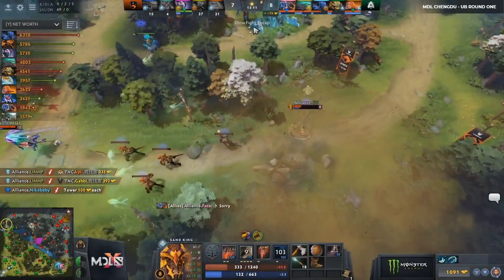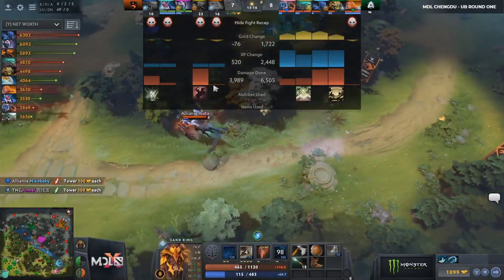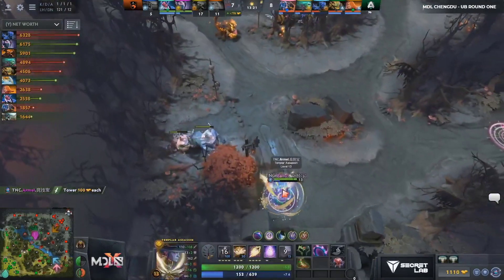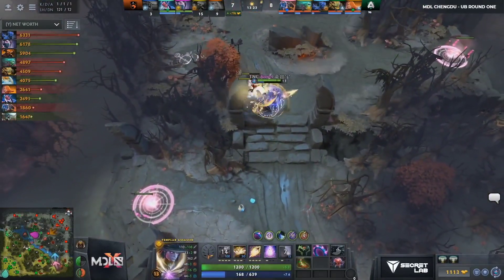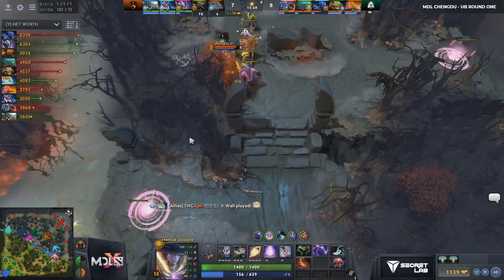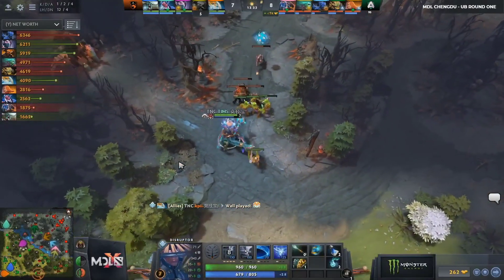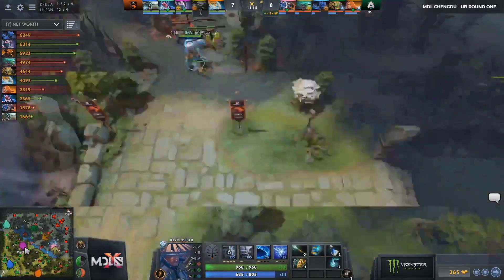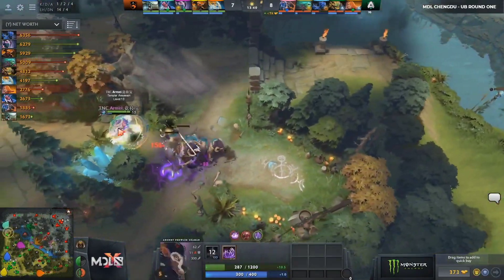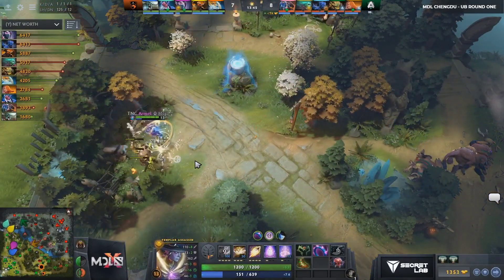Nikobaby TPing in. So many of these carry Night Stalkers, as you see, just stay in their safe lane until they finish Aghanim's Scepter. Alliance understand that with Song and Static Storm down, they are just way stronger than TNC. So Nikobaby's like, sure, I'll TP into this fight — comes with the Dark Ascension and helps clean up the fight. Meanwhile in the mid lane, Armel did take the tier one. He's got his Blink complete already on his way to a Desolator. So he is farming well. Gabi working towards the Echo Saber. And it looks like Naga is going to be building a Pipe.